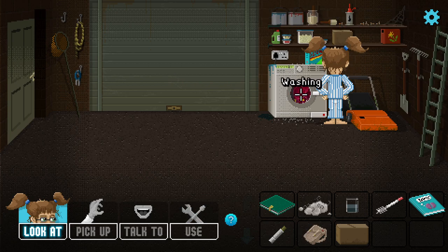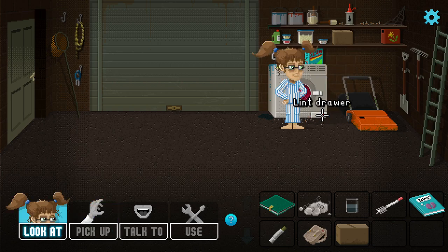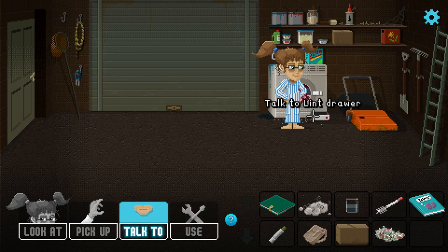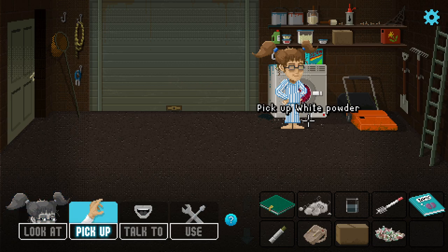I'm not putting on my shoes and underwear until I have some clothes to wear. The washing machine is spinning around. There's a little drawer here — we can open it. There's some lint in here. Nice.